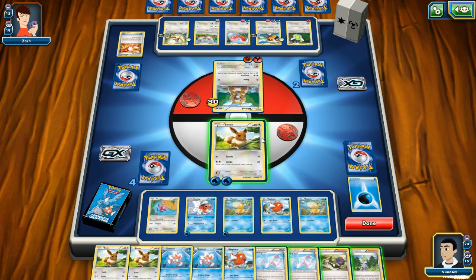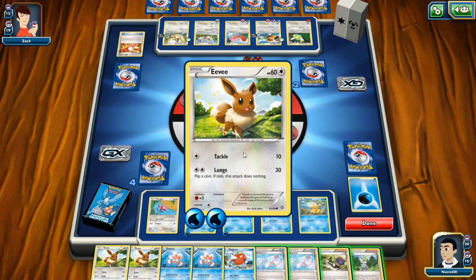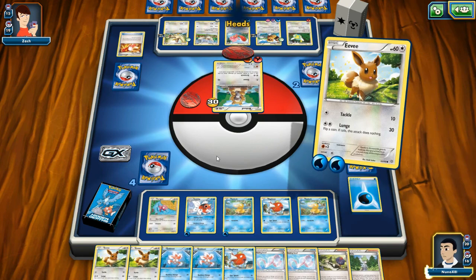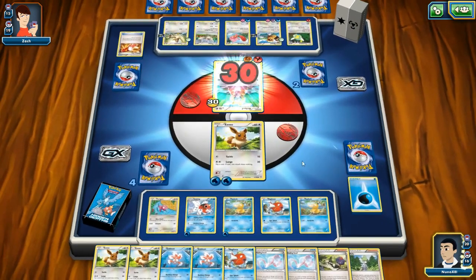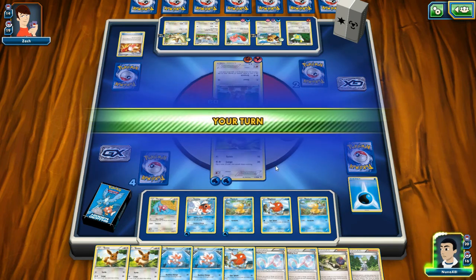I'm gonna save that guy for later. Now we have Eevee — do I chance it? Yeah, I'm gonna chance it. Damn, yes! Okay, sorry — I had the wrong sign in my mind there.